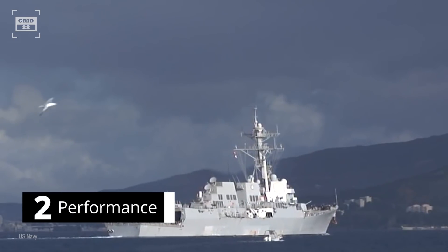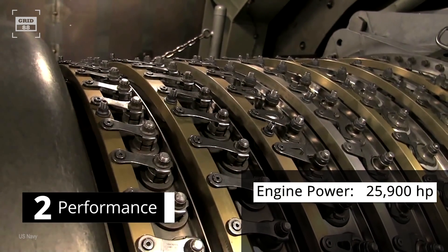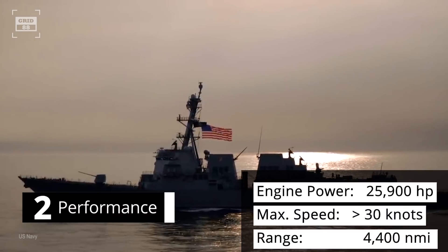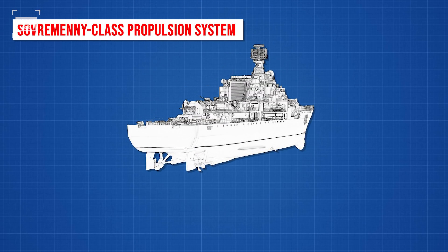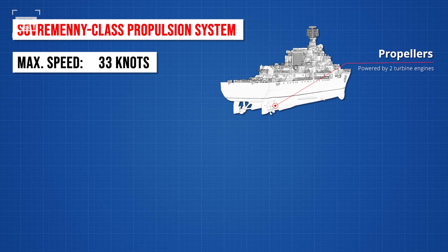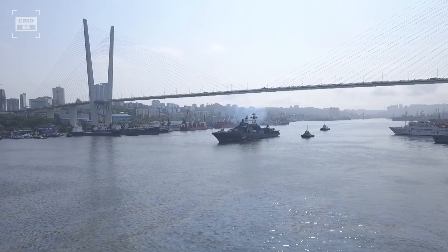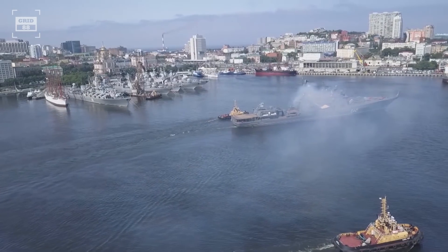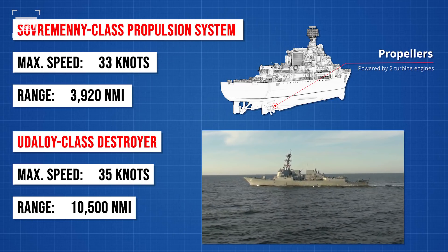Number 2. The Arleigh Burke-class is propelled by four General Electric gas turbine engines each producing 25,900 horsepower, achieving a maximum speed in excess of 30 knots with a range of around 4,400 nautical miles at 20 knots. The Sovremenny uses two steam turbine engines each producing 50,000 horsepower, reaching just under 33 knots with a range of 3,920 nautical miles at 18 knots. The Udaloy is powered by gas turbines producing 120,000 combined horsepower, reaching 35 knots with a range of 10,500 nautical miles at 14 knots.